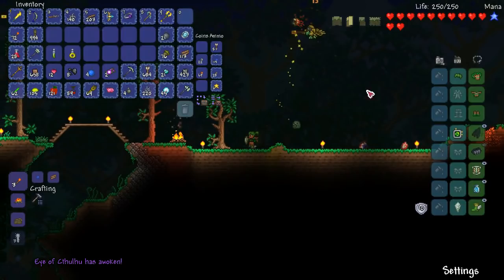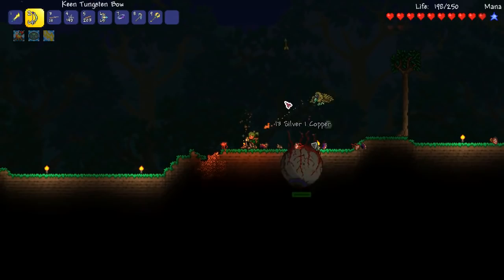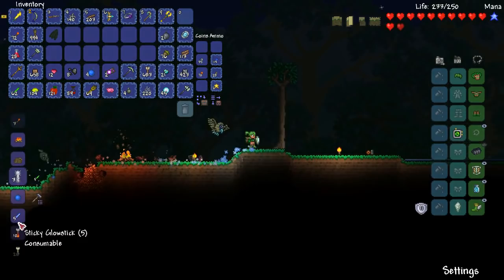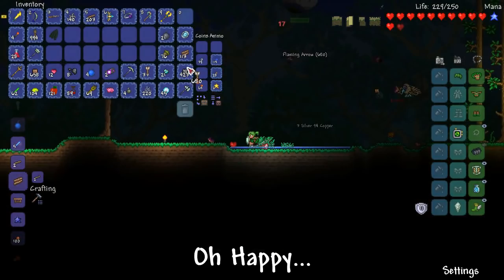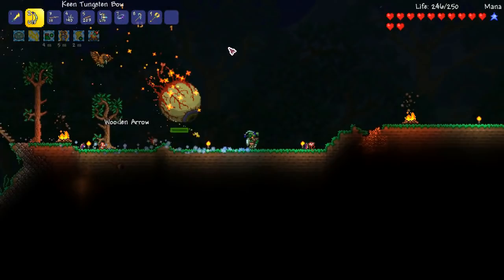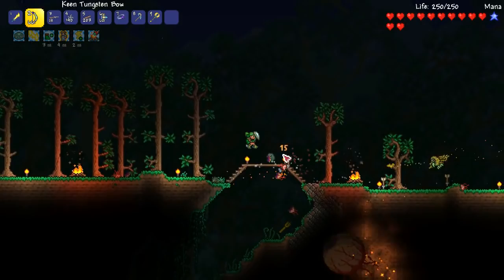We're out in the field, it's night time, and we are ready to fight the Eye of Cthulhu. Let's bring this on. You guys might think I'm crazy, but I'm actually going to take off my wings. In a strange way — I don't know if it's a modded thing — they actually cancel your speed from your Hermes boots. I don't know why. It doesn't work with normal Terraria. I probably should have made Flaming Arrows before the fight started. Modded wings slow you down, which is not good, and they don't fly particularly high anyway.